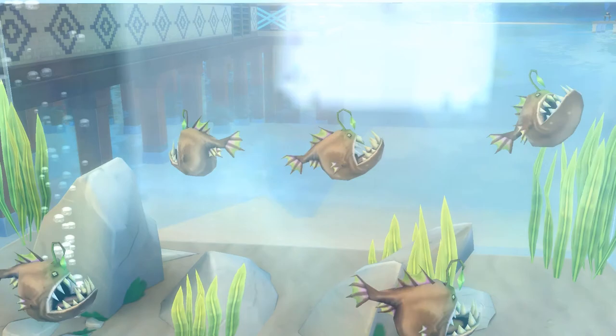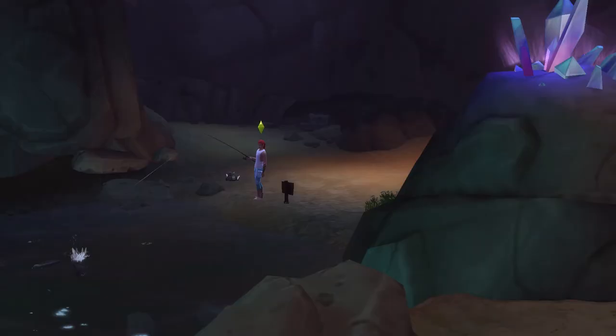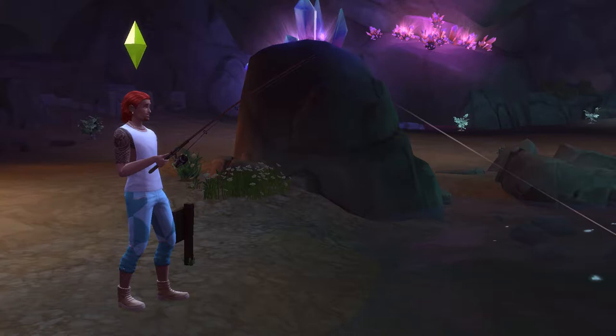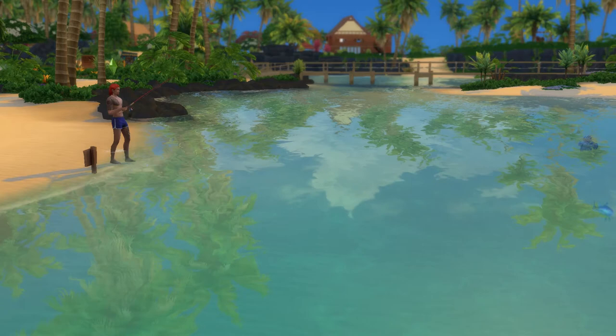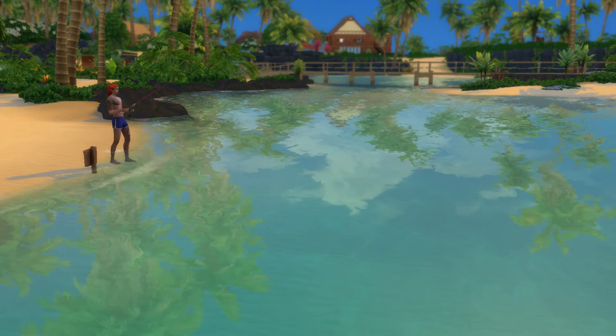The final fish you can catch here — which will complete your base game collection — is the anglerfish. It's a scary looking fish, but got a cuteness to it. You will again need to be using bait for this one, and medium fish should be your go-to. Specifically, I caught some with bass, catfish, trout, and the rainbow fish. Alrighty, that's the 24 base game fish, and we're now going to move on to the 14 in Sulani from the Island Living Expansion Pack.